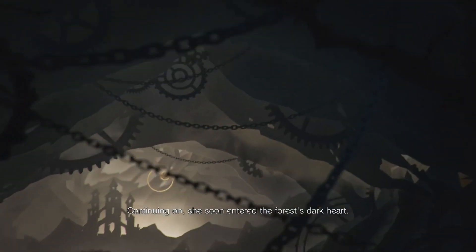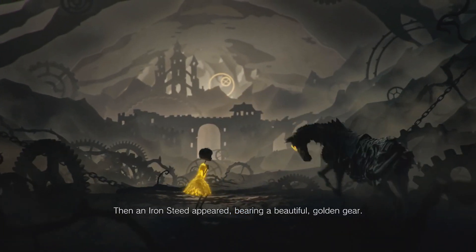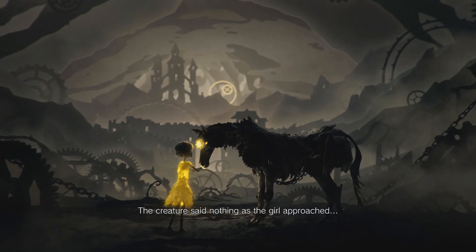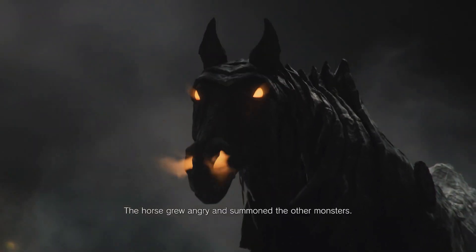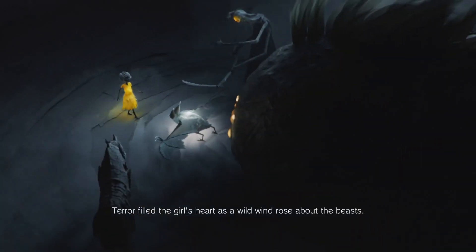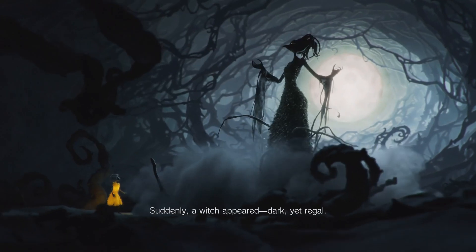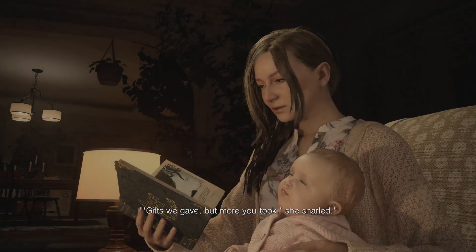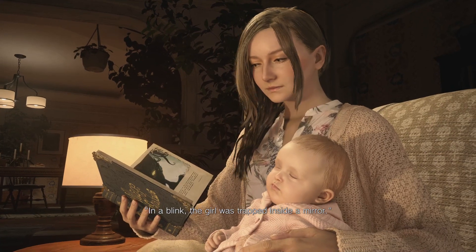Continuing on, she soon entered the forest's dark heart. Then an iron steed appeared bearing a beautiful golden gear. The creature said nothing as the girl approached and snatched what she thought was another gift. The horse grew angry and summoned the other monsters. Terror filled the girl's heart as the wild wind rose around the beast. Suddenly a witch appeared — dark yet regal. I assume this has a bearing on the story. 'Gifts we gave but more you took — what's mine, so more in turn is due.' In a blink the girl was trapped inside a mirror.